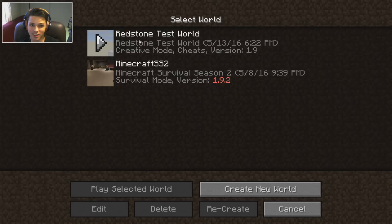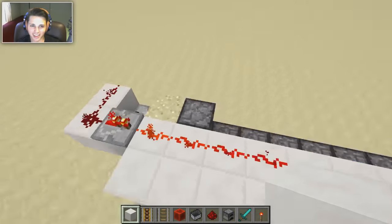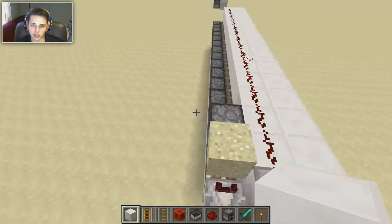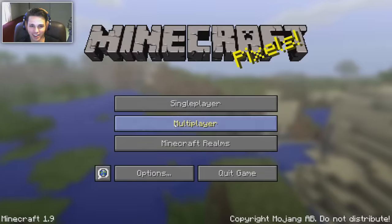All right guys, we're gonna go ahead and cut out for just a second to figure out what we're doing, because obviously we have no clue. Be back in a little bit. Okay, I got it — it was actually really easy. All right guys, we are back.